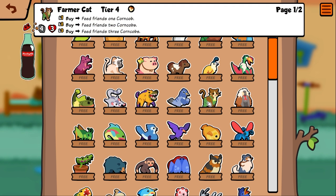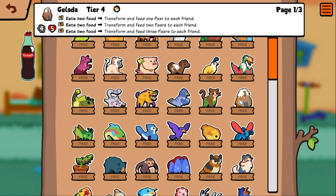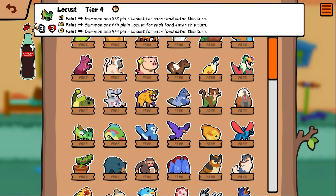Farmer cat — feed friends one corn on the cob, that seems pretty good. Gelada — I had to look this up — it is the actual name of the primate, so you're safe on this one, Teamwood. Locust — faint, summon one 3/3 plain locust for each food eaten this turn. I guess it can just go off with foods. It's not showing me what the plain locust is — I imagine it's just a different kind of locust so it can't go infinite.